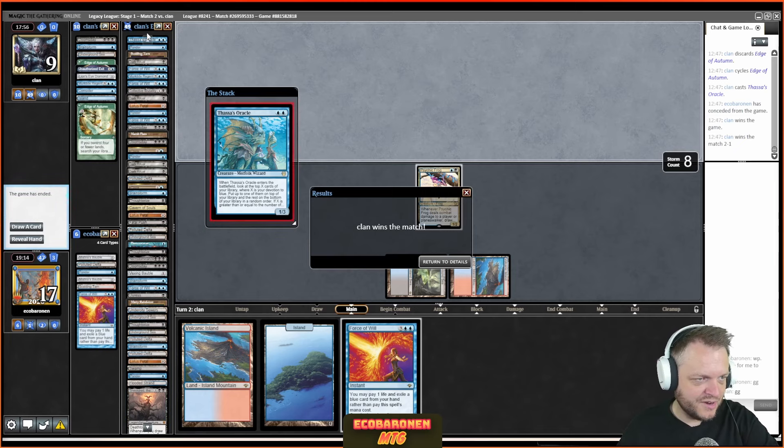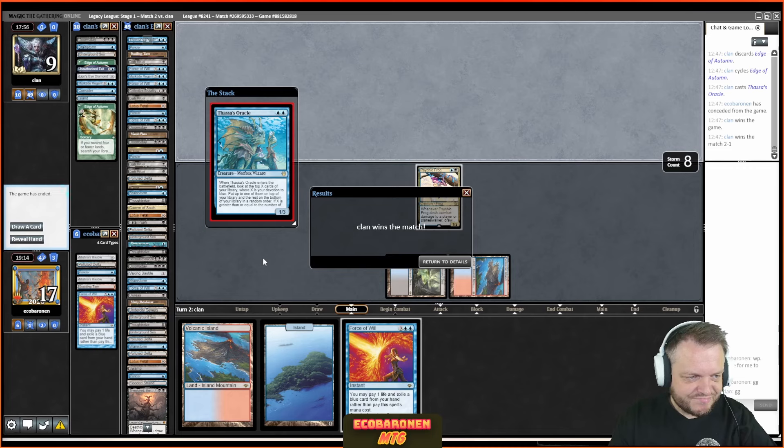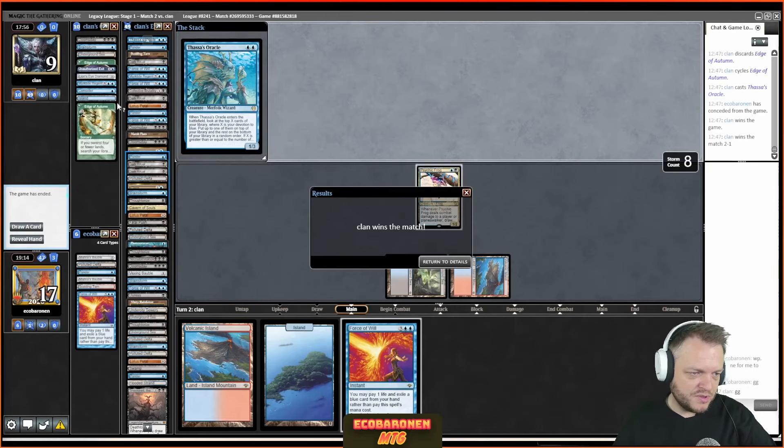They definitely changed their configuration for game three — playing around open information from game two. When I played Doomsday game two, my opponent wanted to be reactive; game three we see Shielded by Faith, Murktide Regent, Necrodominance — the opponent went more threat-heavy once I showed my full deck. The theory: maybe I make adjustments, cut some hateful permanent that could be bounced, and then the opponent goes proactive. The opponent had no idea I had four Pyroblasts — Murktide Regent loses a lot of value when the opponent has four Pyroblasts. I enjoyed this match even though I got schooled.